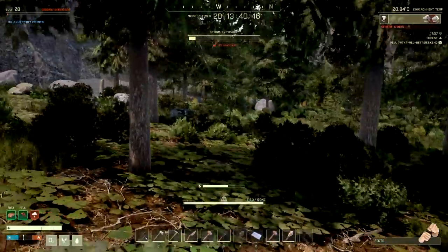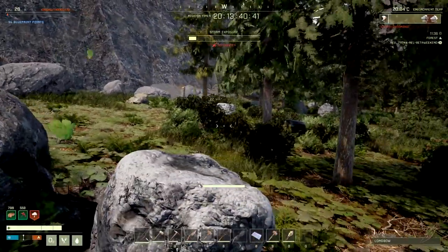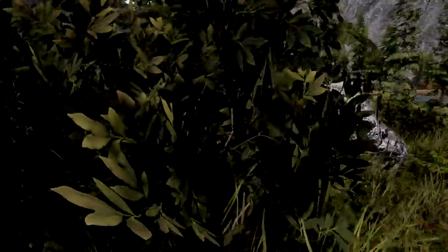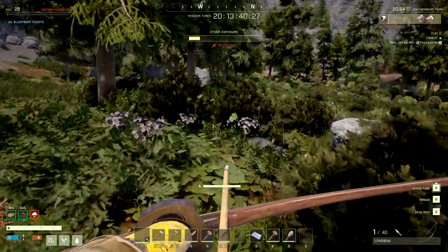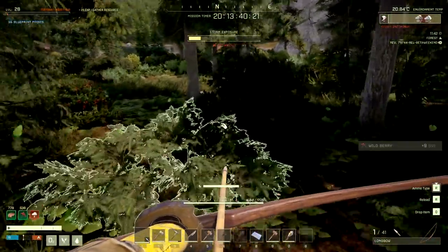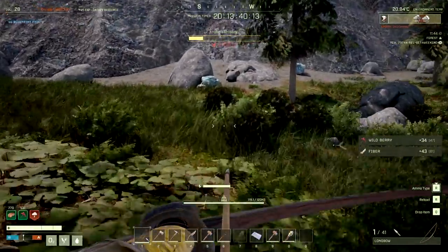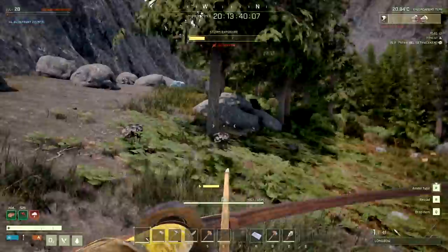It seems like every time I'm walking somewhere a tree's falling and I'm not even touching them. Oh, that's a wolf right there — good timing. Are you stalking your prey? I just want my arrow back — they usually have a little partner in crime so we gotta be careful. This game is trying to kill me right now. The berries are back because I didn't leave the area far enough — I think they respawn once we go far enough out.